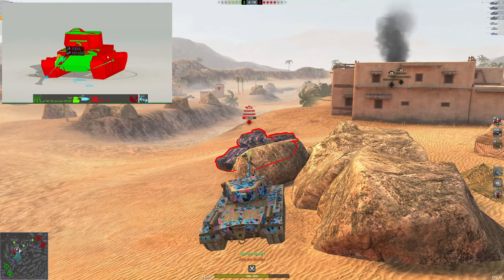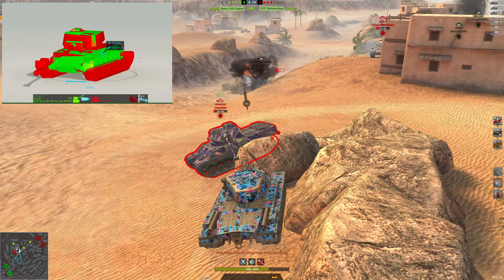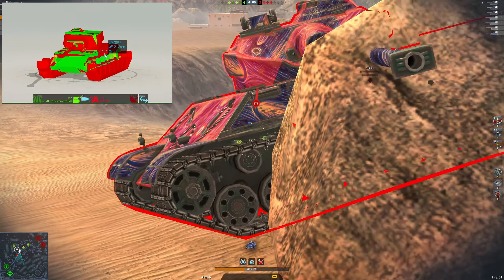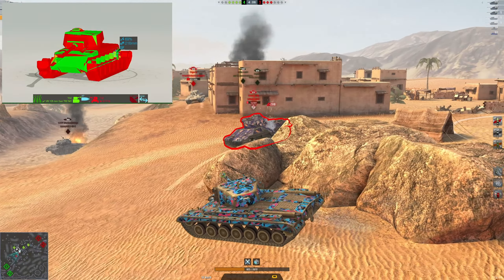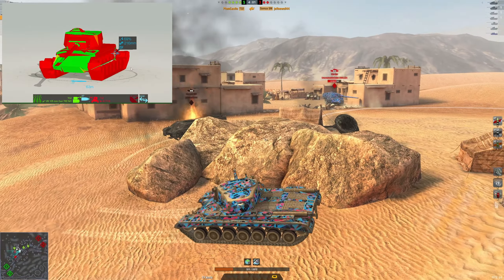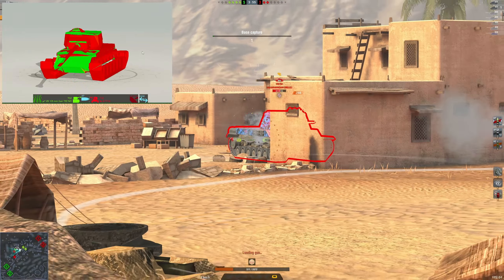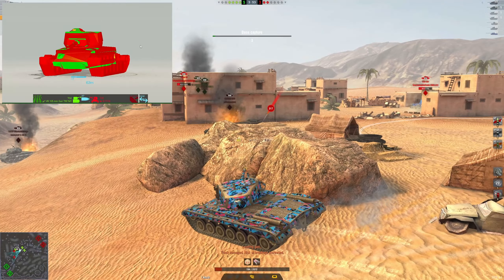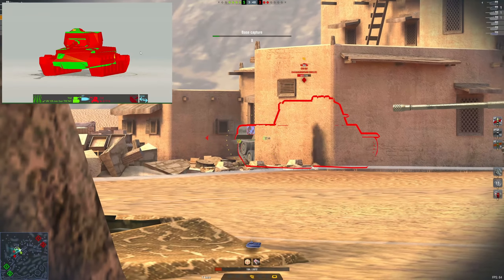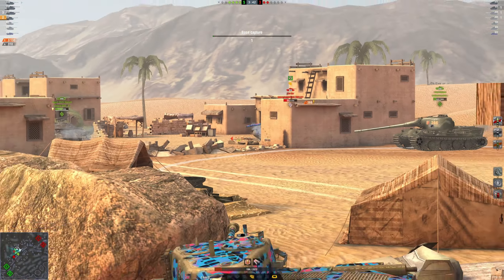A lot like the T29, this tank isn't the best side scraper. When you go at an angle of about 20 degrees, pretty much everything goes in, with maybe the exception of the HEAT shell that gets sucked into the tracks. You can angle it a little bit — get to about 15–17 degrees if you're lucky — and still bounce some shells, but it's definitely not your go-to position. It is very much a hold-down tank, focused on that.